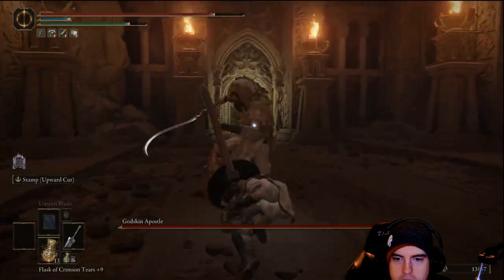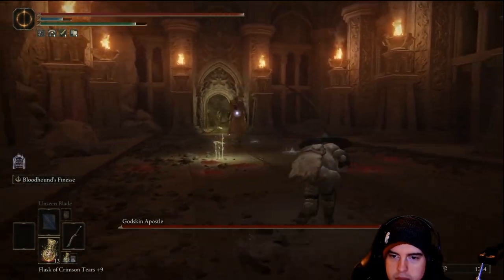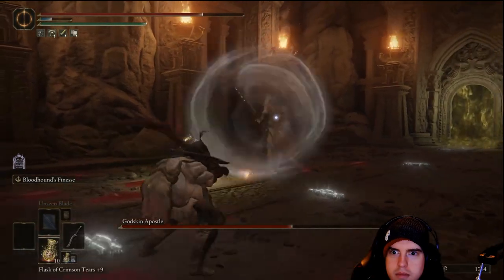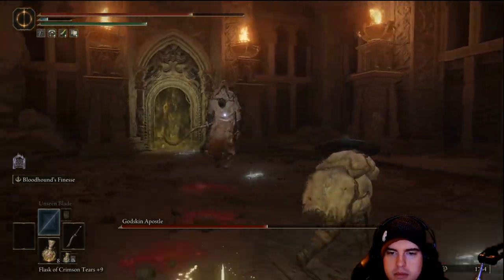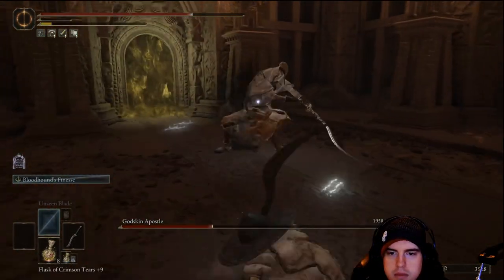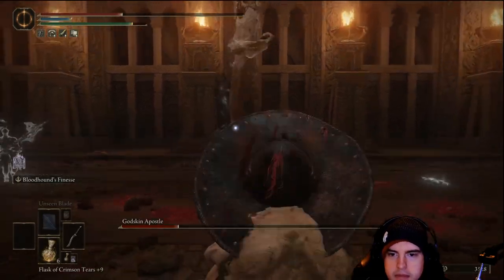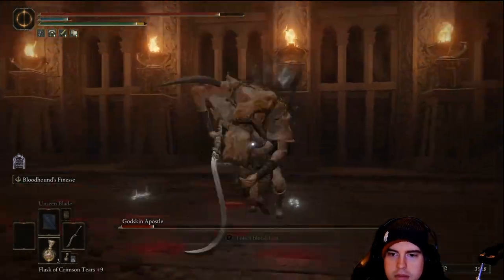There will actually be a Godskin Apostle boss fight we'll have to deal with. I had to switch up my weapon for this one — I traded back to the Bloodhound Fang because the greatsword has a slower swing, and this guy's a bit more in your face and aggressive. He's got a multitude of attacks and quick swings, so I needed something with more agility and quicker attack time. Plus he's a bit tanky. Even with the greatsword max leveled, it wasn't quite doing the damage I'd have liked. You're going to need to back up and move back in against him, as once you're right in his face, he's going to be able to slice you up more than a few times.